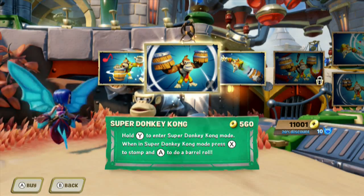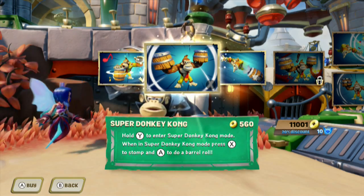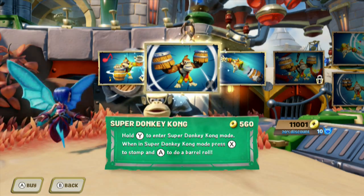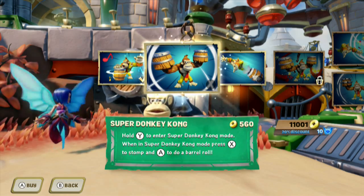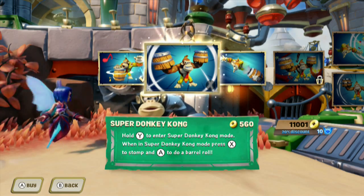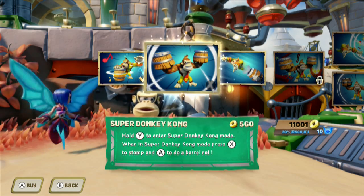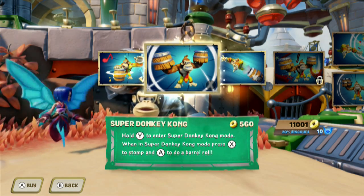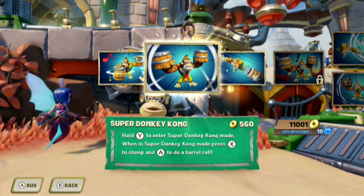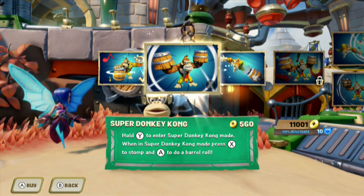Now, Super DK mode — this is pretty cool. He just goes ape crazy. $5.60 is the price. You get three attacks from this one, though they only mention two. Hold Y for roughly two seconds. You're limited to 20 seconds of Super Donkey Kong mode — unlike Molten Bowser where you could stay in perpetually. I tried to manually exit it; I cannot. If hit by enemies, there's a chance it might quicken the timer.